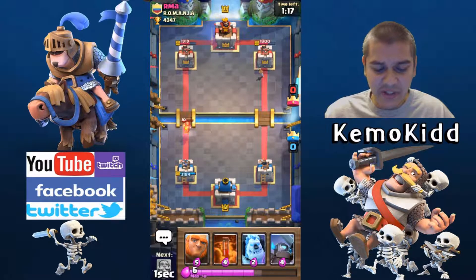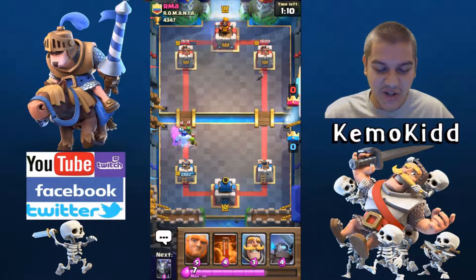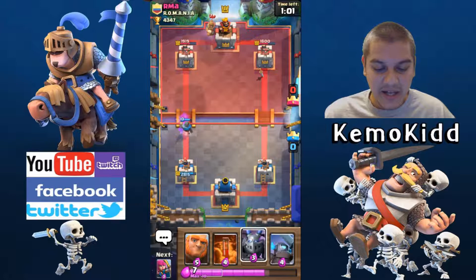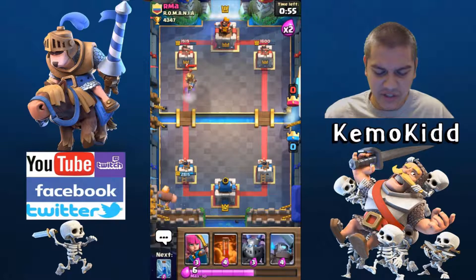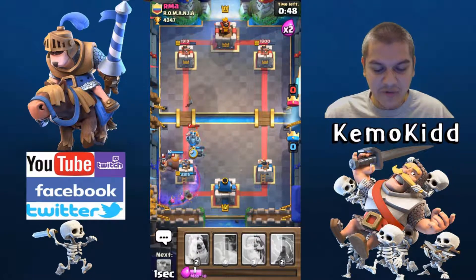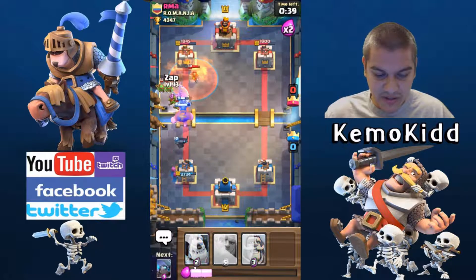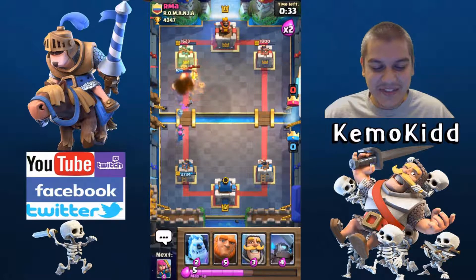I Zap the Wizard to clear him out. Ice Golem drops to eat the damage — I'll take that. Knight on the Bandit again — he's going very aggressive, trying to catch me off guard, but I'm ready for him. Mini Pekka goes in, Archers in the back to protect, Mega Minion to finish off the Knight. Looks like a Prince might be coming. Poison down to handle the Wizard. I nearly get the Goblins in the Poison too but I Zap them. My Mini Pekka barely survives — one hit on the tower, let's keep it going.